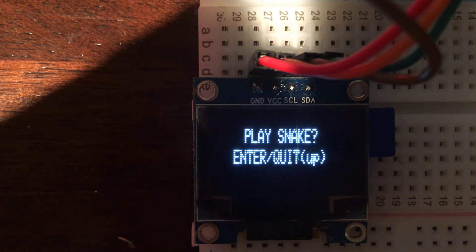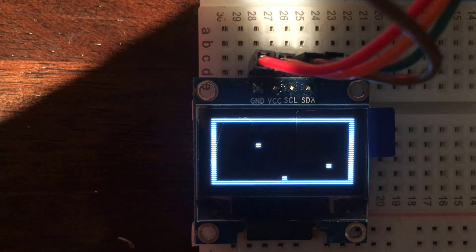If you press down it'll take you to the snake game, and pressing enter will initialize the game. You just use the four buttons to move the snake and collect food pieces.